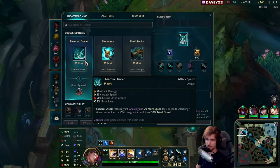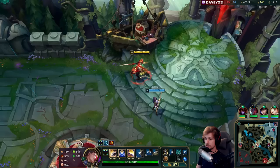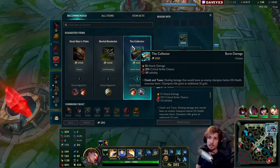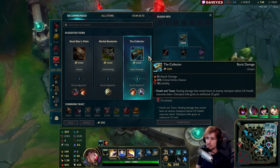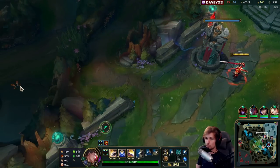Let's go for the reset once again. This time we go for the Phantom Dancer. We're going to start building the next item now, which is going to be probably Collector. I'm thinking about Collector — I also like Demon's Blade, but I like the crit chance. That's the lethality build I'm trying to follow this game from one of my previous builds.